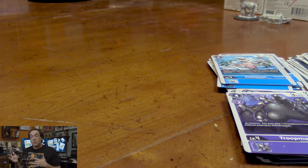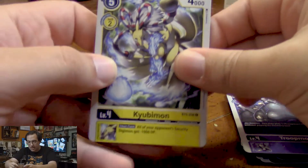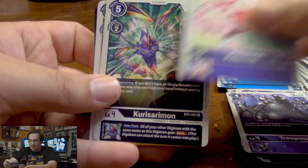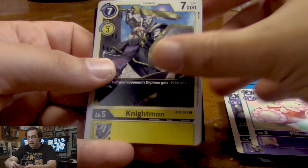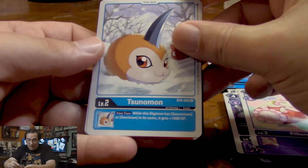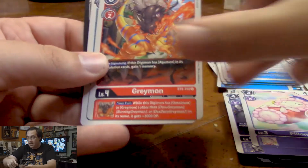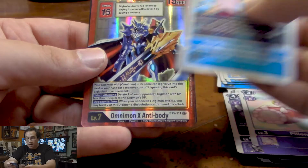For our next card, it is Kyubimon, followed by MarineDevimon, another Pillowmon, Kurosarimon, Gaussmon, Nightmon, another Garurumon, another Shademon. Sunomon — he can power up Garurumon and Omnimon cards if he's an inherited. Another Greymon. And for our rares, we get Sora and Joe.